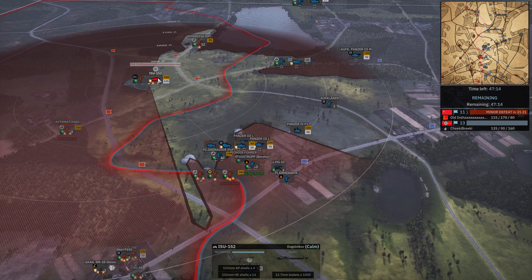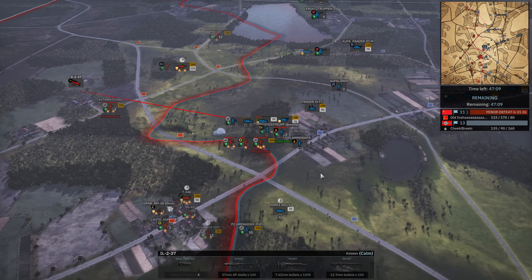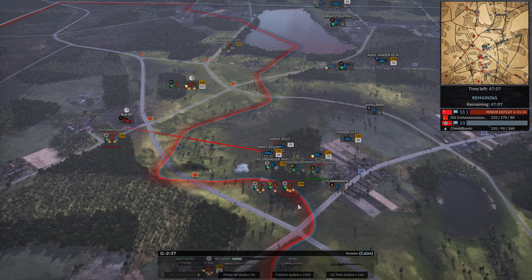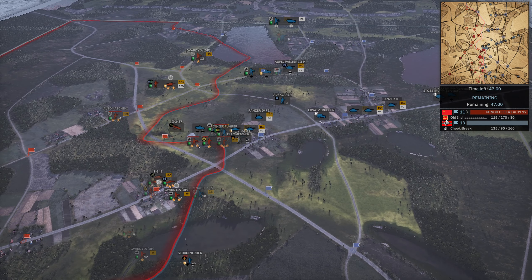The IL-2 37-mil is even coming in now for the half-track — I'm not too sure about that. Definitely some AA investment needed early on versus 26 Guards. Because we saw this in — I think it was the 84th that we were fighting a couple of battles ago. In 84th, these IL-2 37-millimeters with their anti-tank gun — deactivate the bombs — it's just a crazy unit.